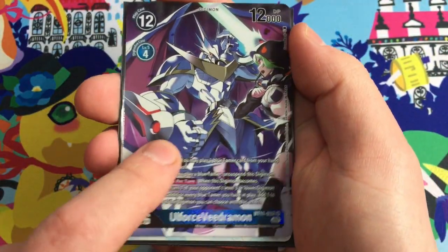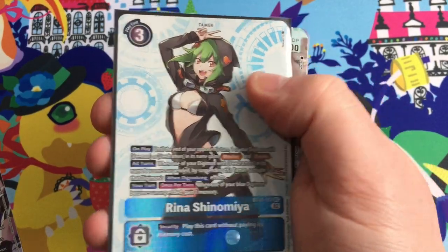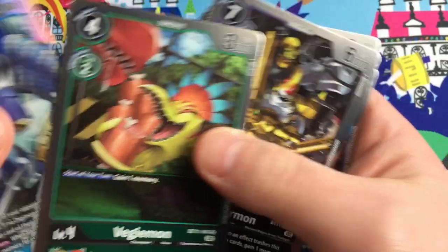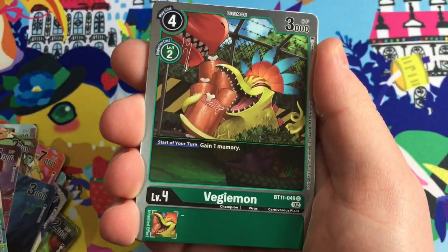Let's look at some of these pulls: maybe an alt, then secret rare Rena, Commandramon, Seraphimon, Zephyrmon, Rust Tyranimon - and the pull of the box has got to be shiny Vegiemon! BT11 Dimensional Phase - what an amazing set of cards. A brilliant tribute to the roots of Digimon with Digimon World, all the references are absolutely beautiful, the cards are amazing, the effects are amazing. They've done a great job souping up old decks, breathing new life into them. I absolutely love this set and I'm truly feeling the Digimon Card Game buzz. Thank you so much for watching, stay safe, stay ace, keep rocking - peace!